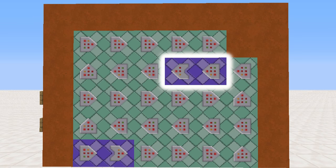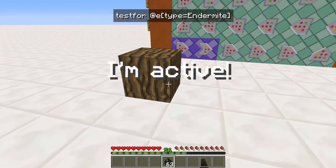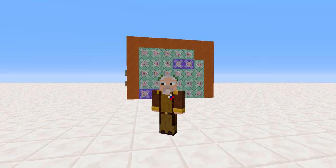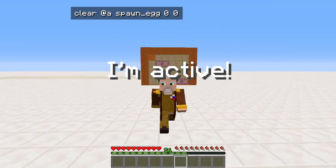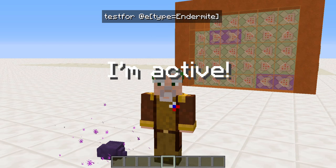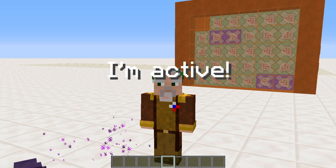But there are more possibilities. I could also check if there are any endermites in the world, since the spawn eggs are actually spawning endermites. If you have multiple possibilities like here, you need to decide what you think will happen less often. Using the clear command, the commands get activated as long as a player is carrying around the spawn egg. But using the testfor command, a single endermite somewhere in your world would make your commands run always.